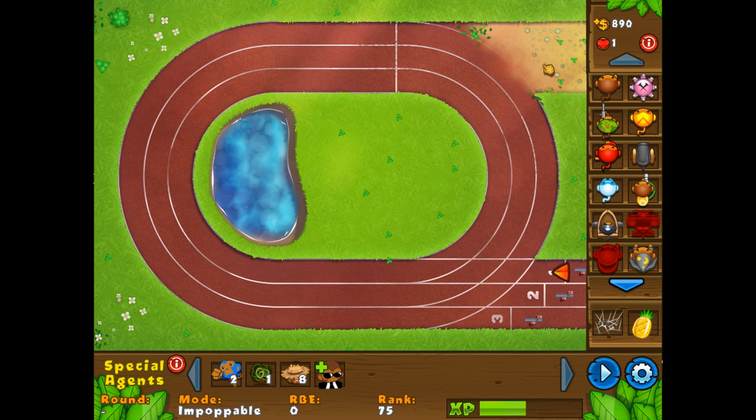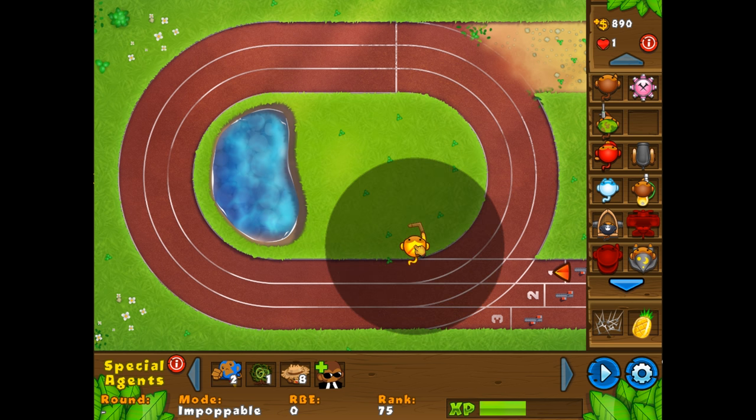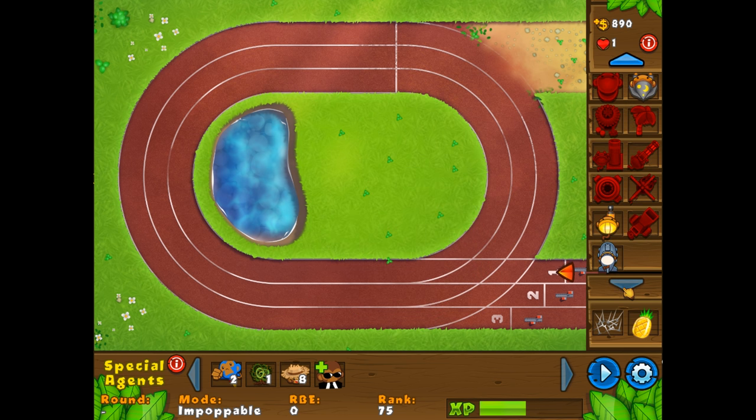Of course we're going to be playing on Impoppable — we've only got one life today. I've got all my bonuses, so let's pop a quick engineer in here. I feel like an engineer is just a little bit better on this map. We are going to be playing the full Impoppable level. It's on full non-stop mode right now, so I think we're pretty good. I'm just trying to get a quick banana farm in here.